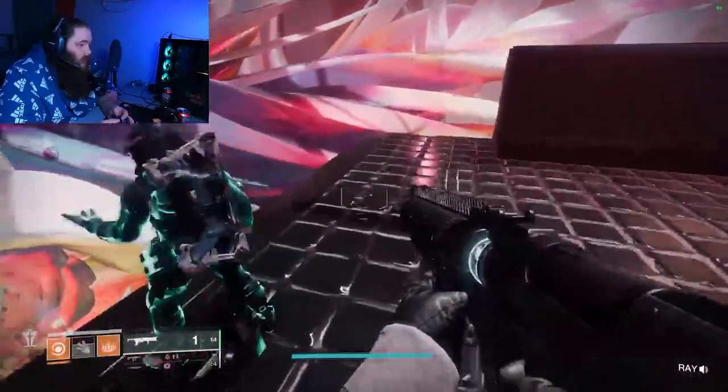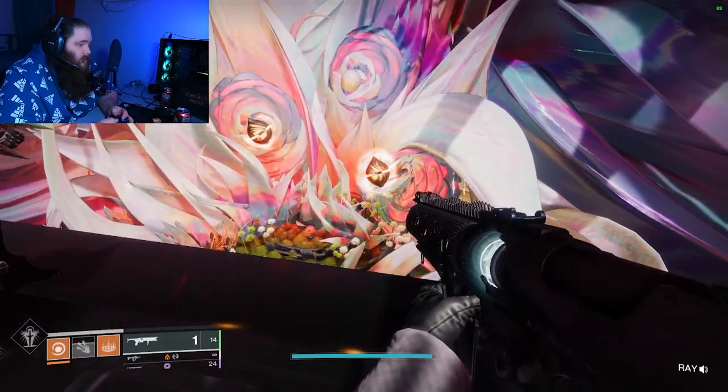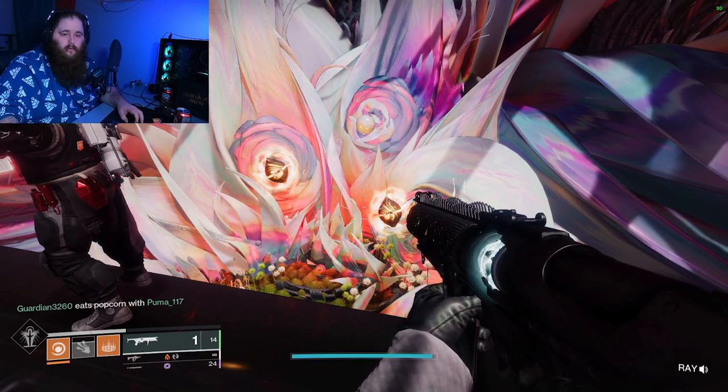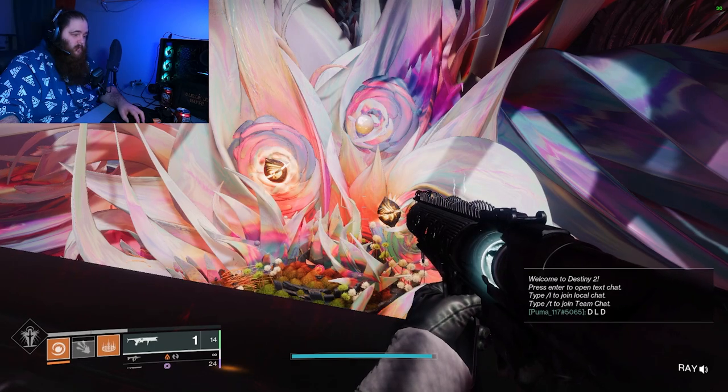In today's video I'm going to teach you guys how to get the red border chest in the new Root of Nightmares raid. Starting when you load into the raid, there's going to be this wall of seeds over here to the left side, right before the first encounter. It's going to have a combination of dark and light nodes posted on it — from left, middle, right — that's how you're going to read it.